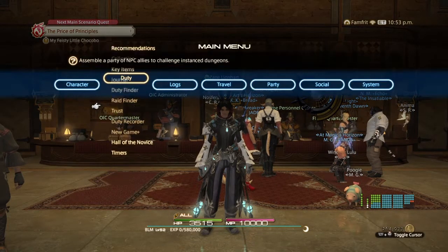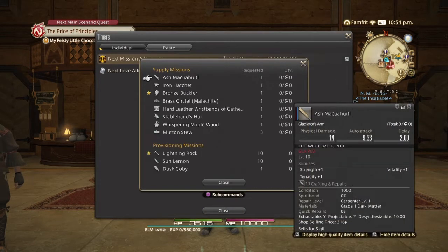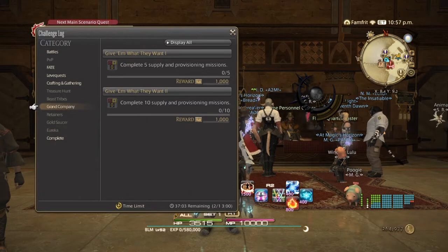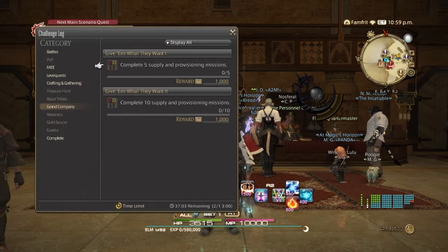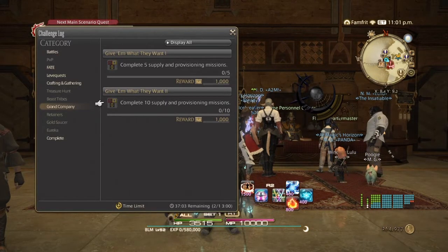Also make sure you unlock the Challenge Log for your crafters and gatherers. You don't have to be a crafter or gatherer — just buy everything off the market board and pass them in. The Challenge Log, which you'll need later, involves completing your Grand Company challenge by turning in five items and then another five. Doing your crafters and gatherers will complete this, giving you 2,000 Grand Company seals to use when applying for promotion.